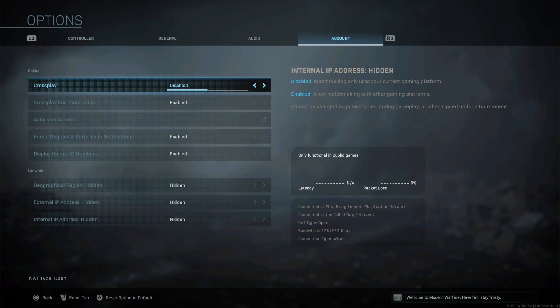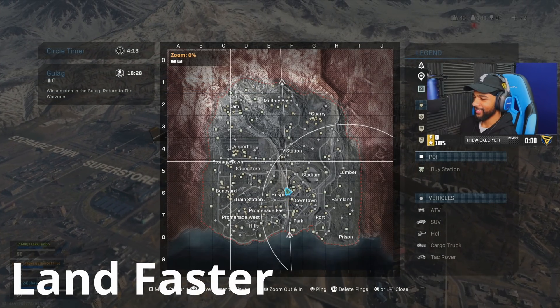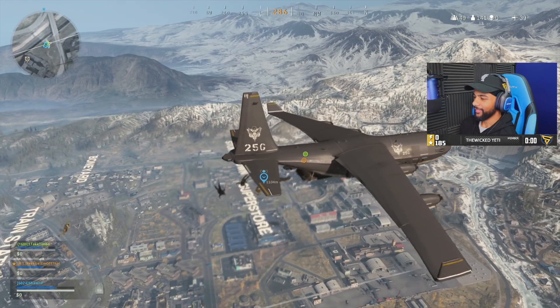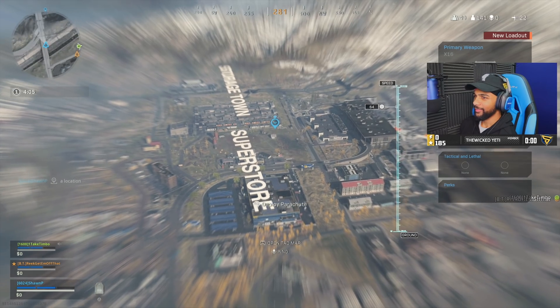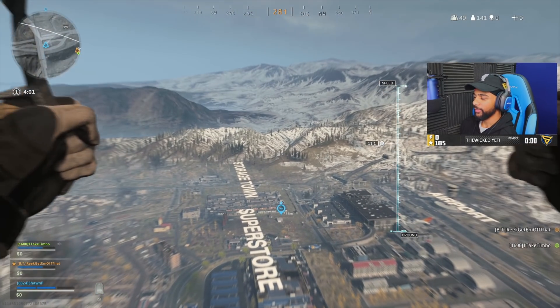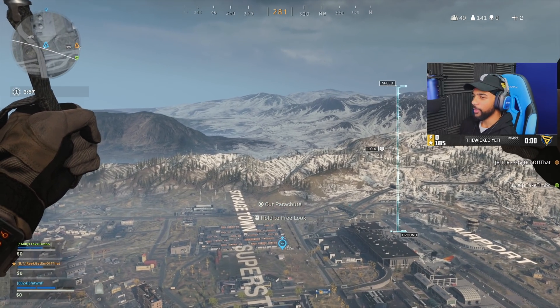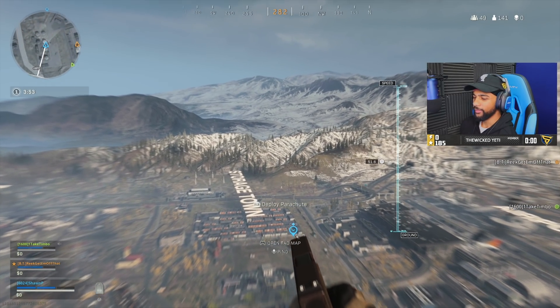You can also turn off crossplay right here for the BR if you want. When you're in the plane, make sure you're as close to your drop point as possible — do not jump early because you don't glide very far. When you're in the air, deploy your parachute, then cut it to get a speed boost mid-air, and once that speed boost is gone, deploy your chute again and just repeat.